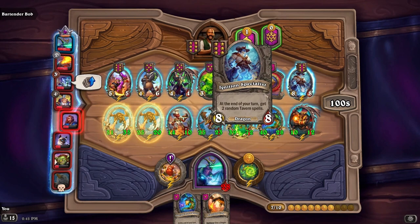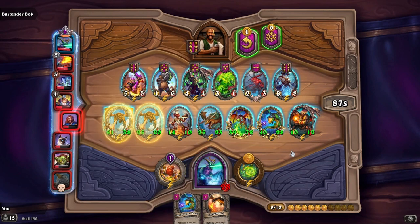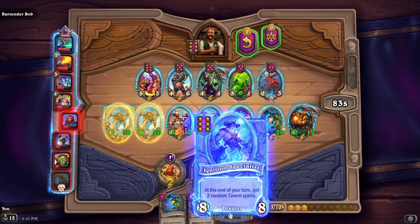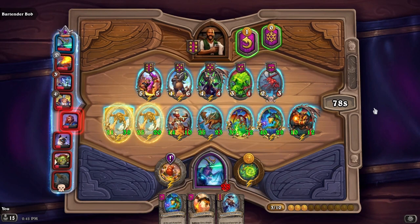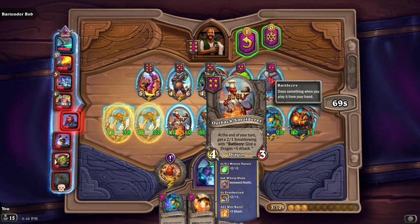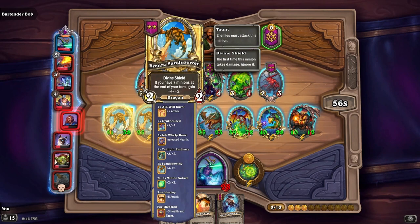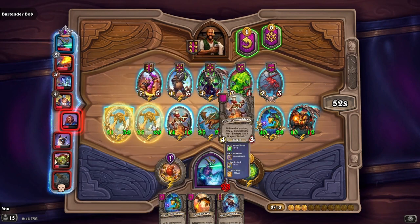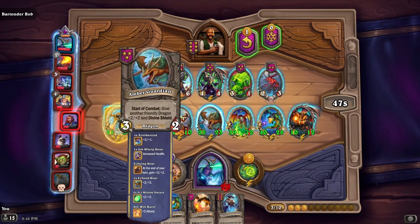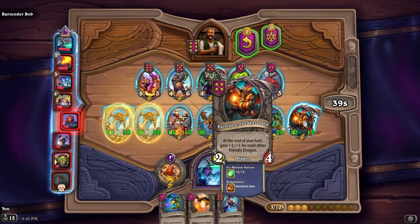At the end of your turn, get two random tavern spells. I'll take it — it's a pretty sizable minion. The issue is now I can't put these guys out to refresh them because I want to keep everything. Is this guy doing anything — Amber Guardian, all will burn, plus two plus two — I don't know if it stays. I'm gonna get rid of it — don't judge me.